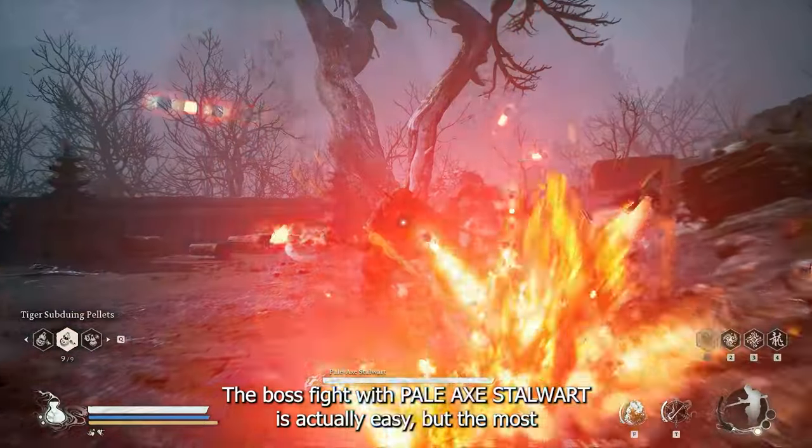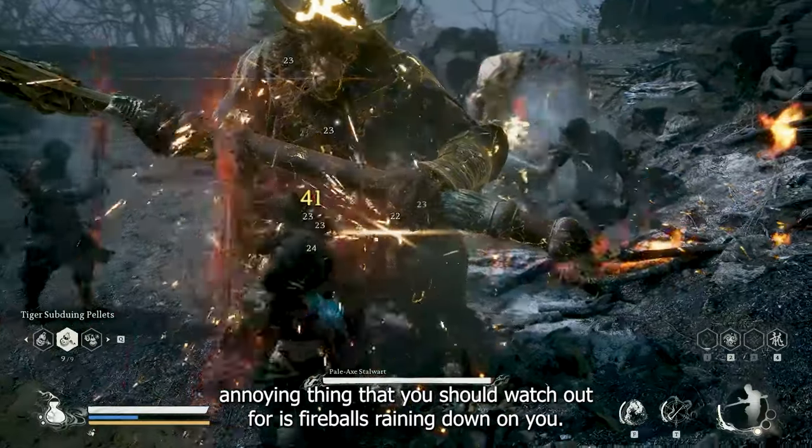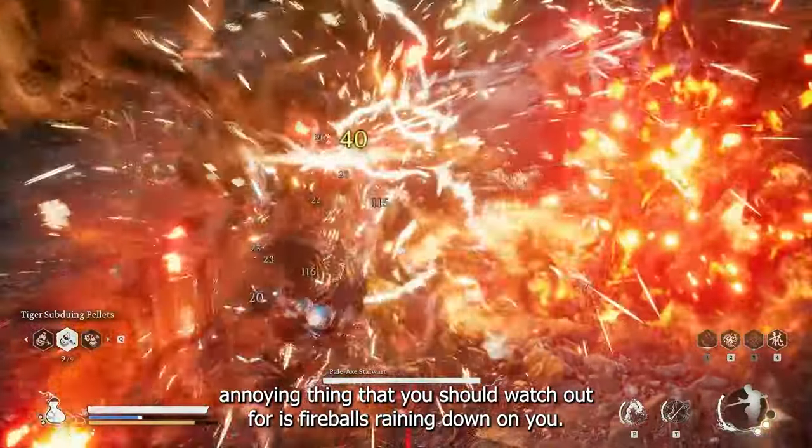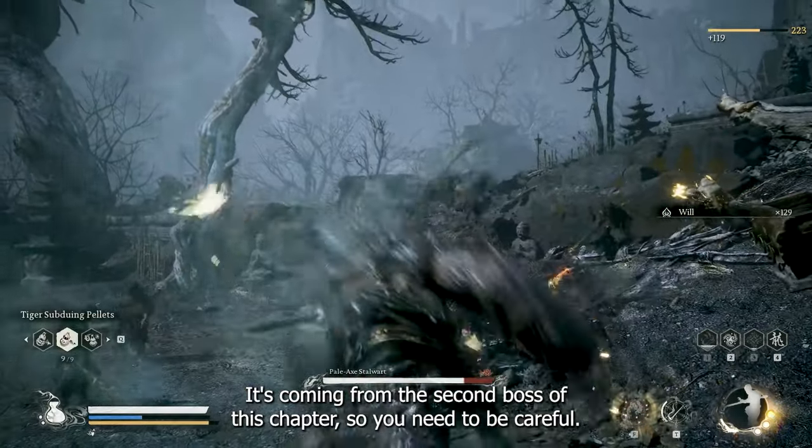Alright, let's begin. The boss fight with Pale Egg Stallword is actually easy, but the most annoying thing you should watch out for is fireballs raining down on you. It is coming from the second boss of this chapter, so you need to be careful.